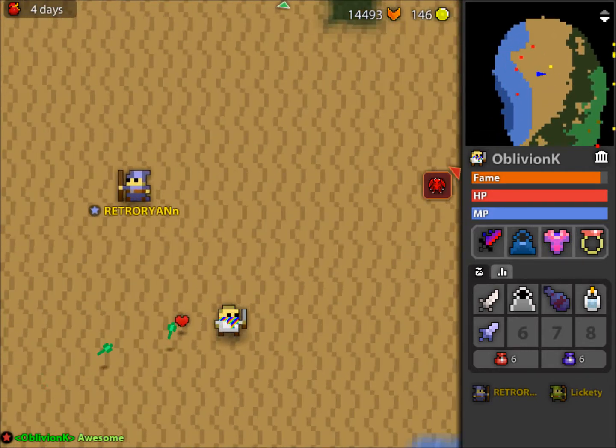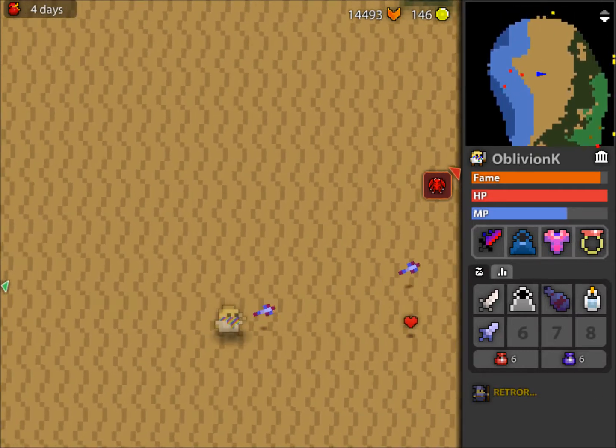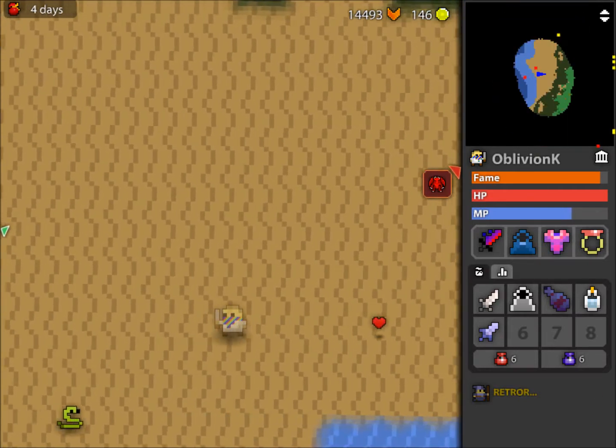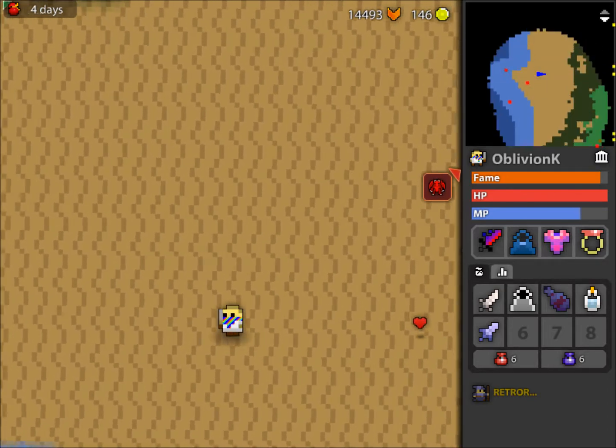Starting off, I have the basics: WASD to move, spacebar to use my special, and left click to shoot. And to change the map size, scroll your mouse in and out.